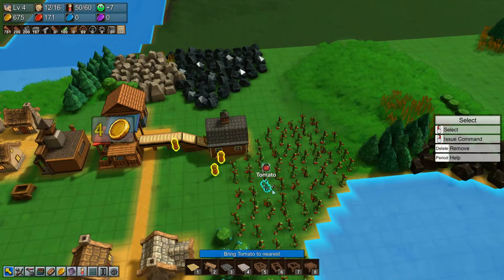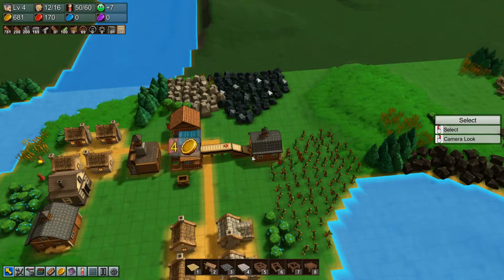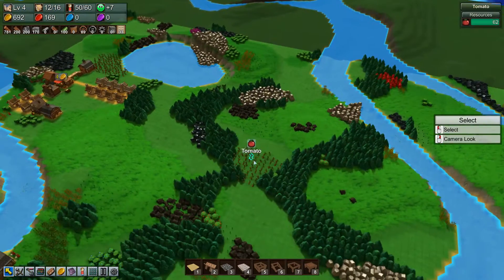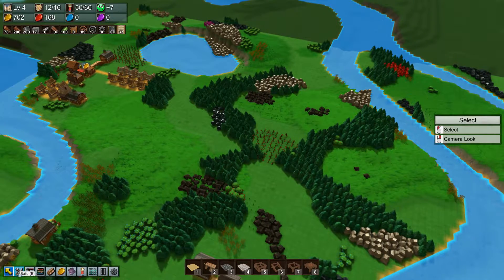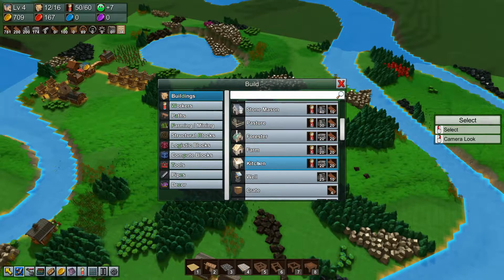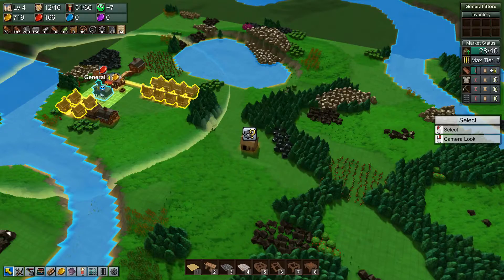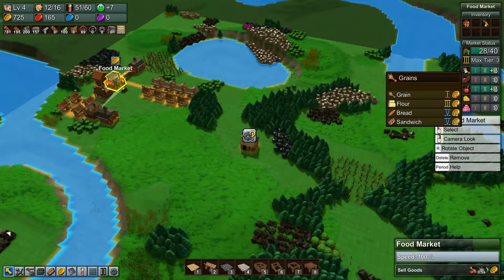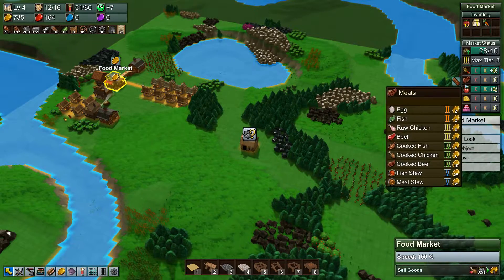All right, these guys are delivering tomatoes — you're gonna pick them and put them in the barn. Tomatoes is like the hardest one; I usually don't have a way of getting rid of it. Let's put a kitchen down because we're probably going to do something with that soon. With the kitchen, a lot of times we should probably do the food market first. Looking at meats — I use meat stew and veggie stew as the two I usually go with.